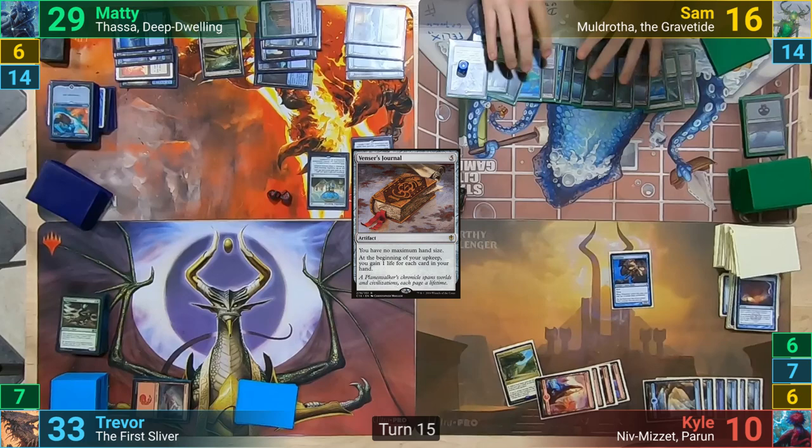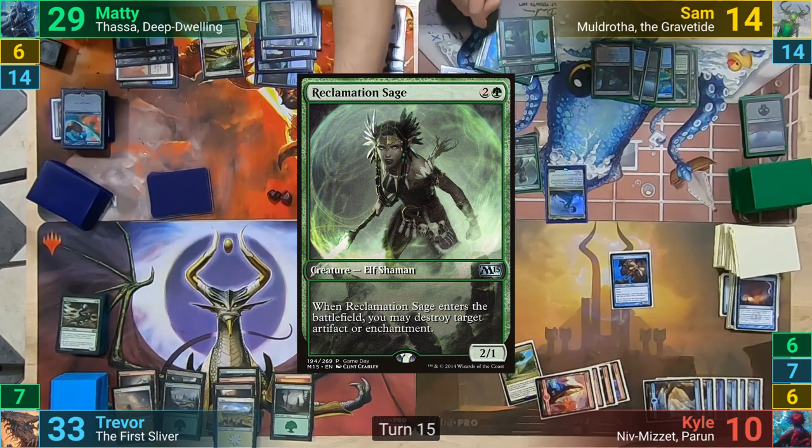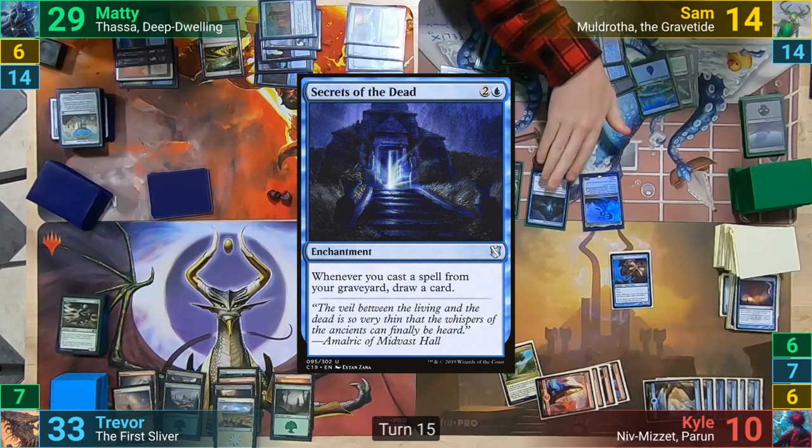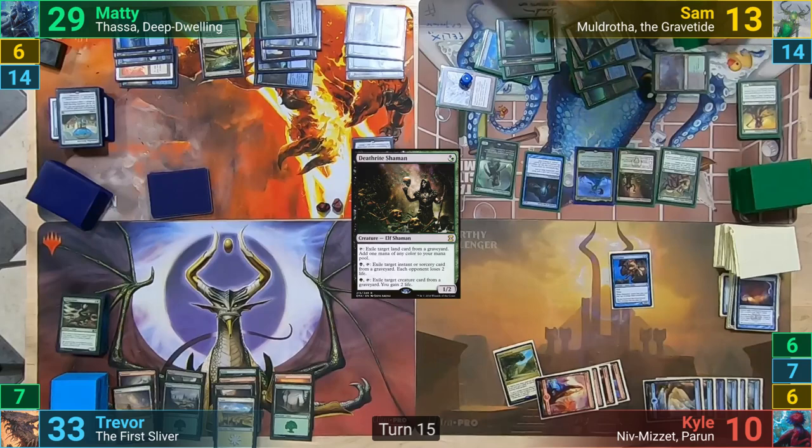Sam untaps and pays 2 life to the accumulative upkeep cost of his Glacial Chasm. He taps enough, including the Chasm because he has Urborg out, to recast Muldrotha again. He then recasts Reclamation Sage, who enters and blows up the Reservoir. Sam then plays Secrets of the Dead, and casts Sakura Tribe Elder from his Graveyard, drawing from the Secrets trigger. We then see a Deathrite Shaman, and Sam passes turn.